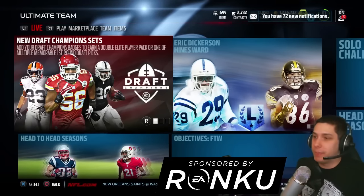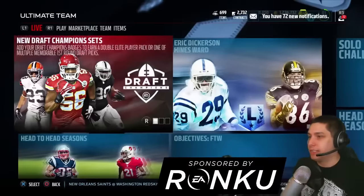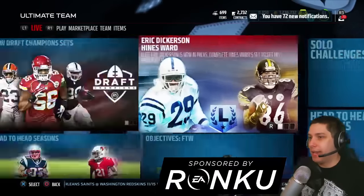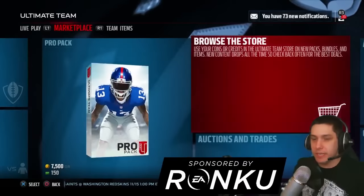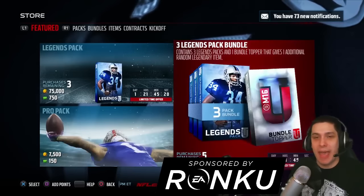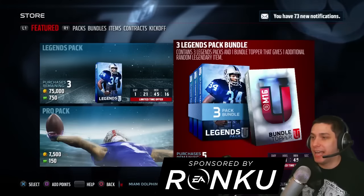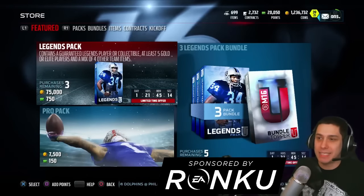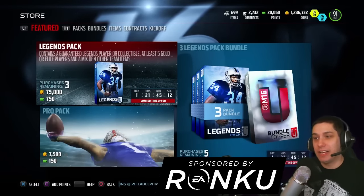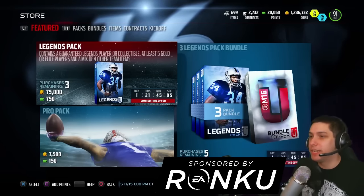What we're gonna be doing today is opening up the new legend bundle that is in the game right now. We've got to go ahead and go over to the marketplace into the store. You guys can see there is a three legends pack bundle right now that contains three legend packs and a bundle topper that gives you an additional legendary item. Each one of the legend packs themselves contains a legend player or a collectible, and at least five gold or elite players along with four other team items.